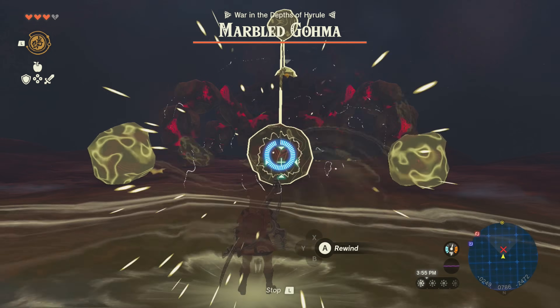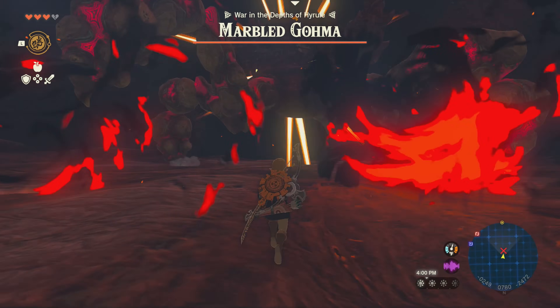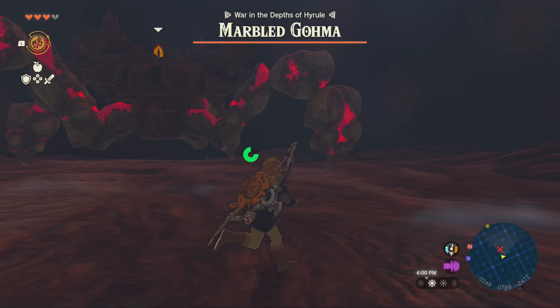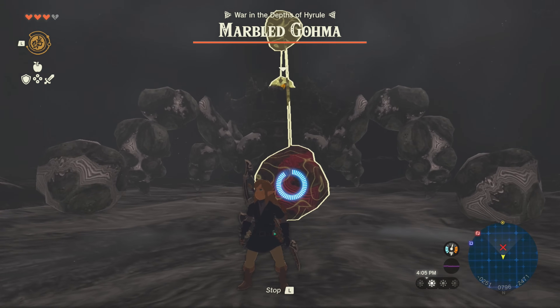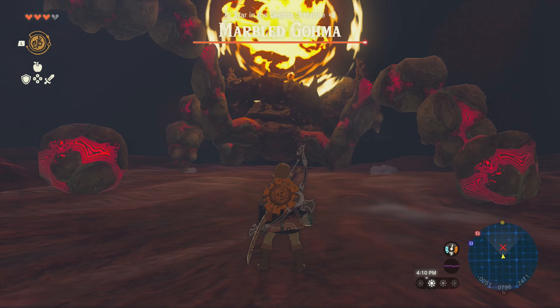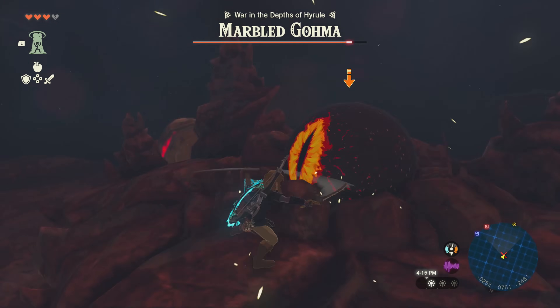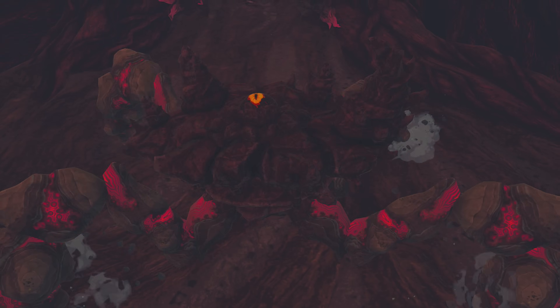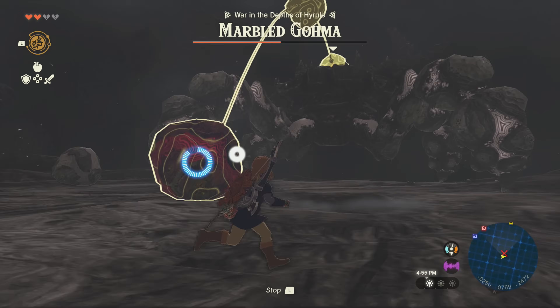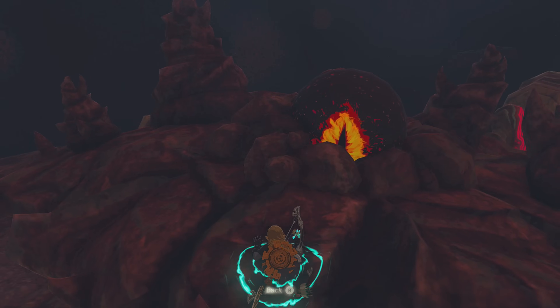Marbled Goma on the other hand stumped me a couple of times. Normally you use Yunobo to break his legs and access the eyeball weakness, but I didn't have him. So instead I used Recall on the explosive rocks, waited for one to detonate on his head, then used Ascend to reach the eye. Silver Lynel weapons are absolutely busted — it took one cycle to reach the second phase. Normally Marbled Goma crawls on the ceiling to make things harder, but without a ceiling the same strategy worked. Just a couple of extra attacks to cycle through, and once I figured that out it was pretty easy.